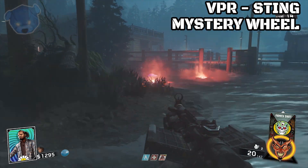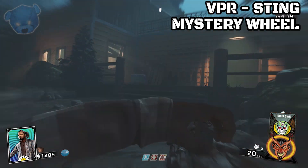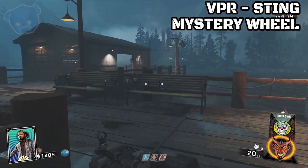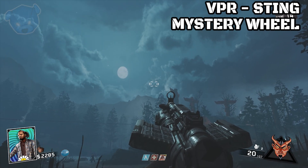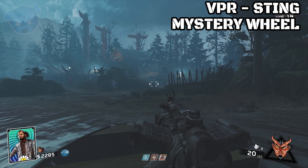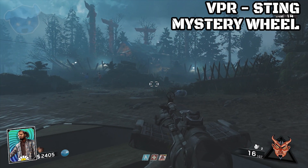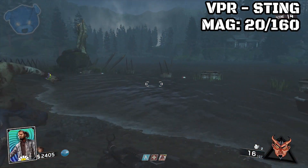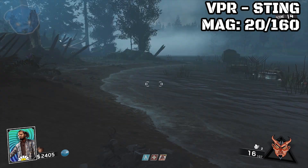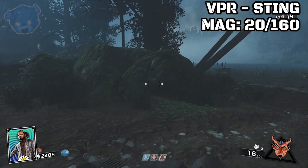Apologize for that video, but it had to happen. Now we're getting a little more serious as we do this weapon review on the VPR. This is a Sting — this is the common version that you get out of the mystery wheel. This weapon was recently added with patch 1.12. Back when patch 1.10 went down we had the UDM and the RVN come in — the first time we ever seen weapons actually patched into the game. This is the second iteration. The VPR was patched in alongside the Axion, but that's for another video.